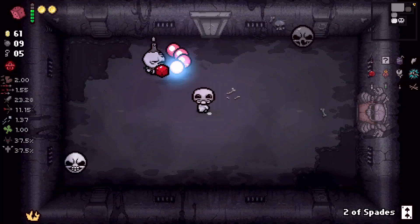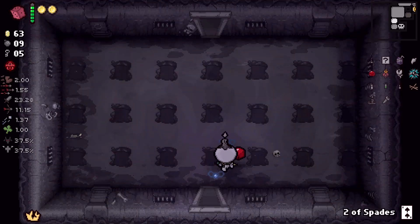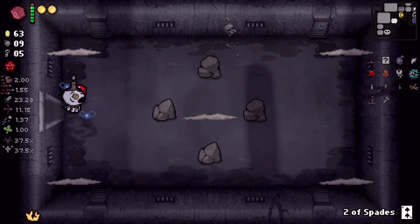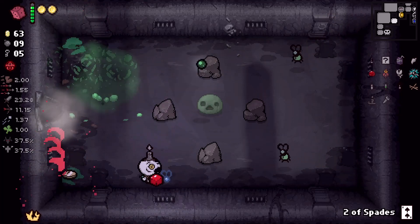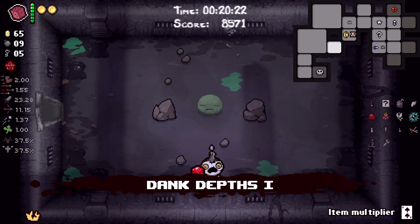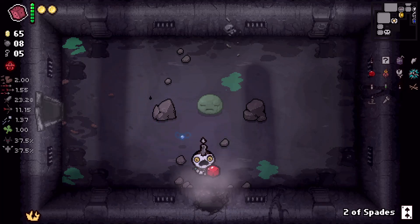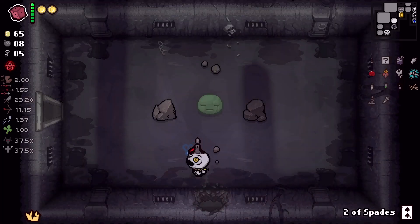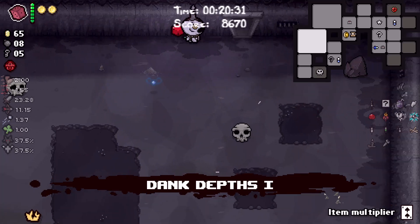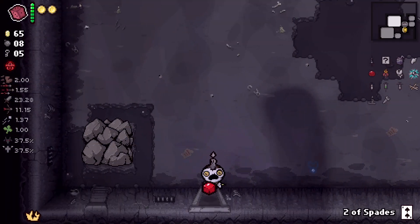I'm digging the speed we got, although I'm hoping that doesn't come back to bite me in the ass a bit because I can see myself putting myself in danger. I do want to see where the item room is. Super secret room should be right here. Playing with pills as the Tainted Keeper — this is Depths One, let's go do the boss.